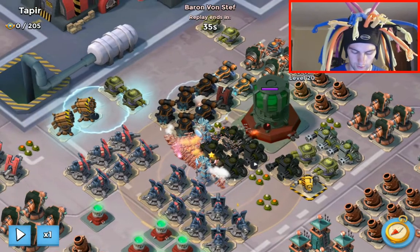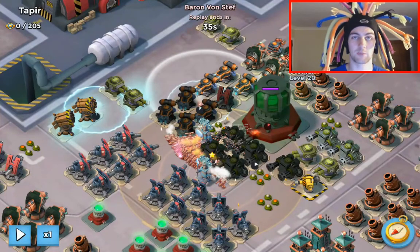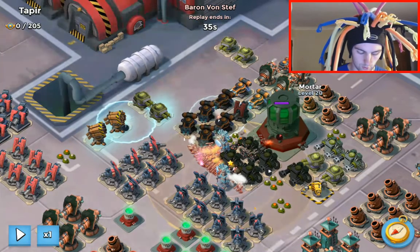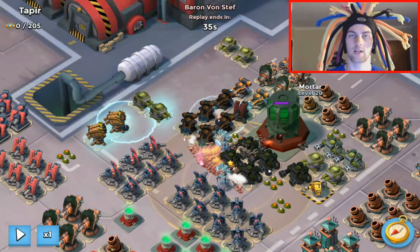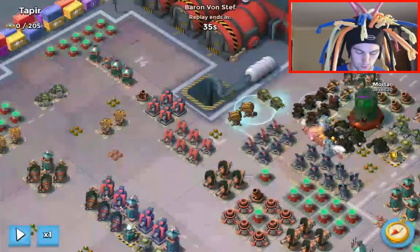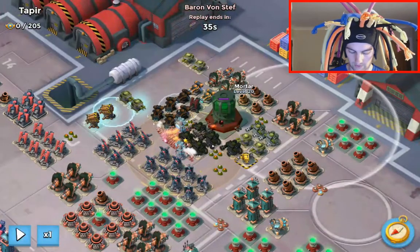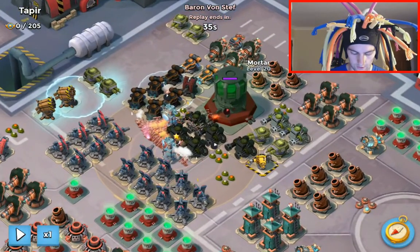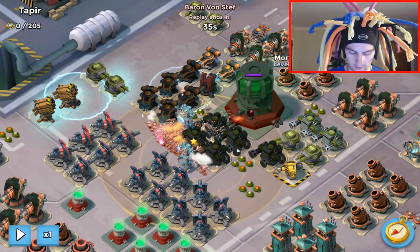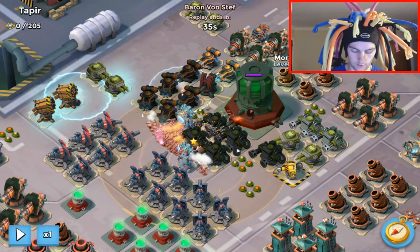The mortar should be out of range so you don't need to shock it. There are usually either flamethrowers or machine guns there — sometimes you get away with those being cannons and don't need to shock them at all. The two rocket launchers and the machine guns need to be shocked, and you should be able to get that all in one shock. More typically it's just the quad machine gun plus the right one, and those two rockets and two machine guns.